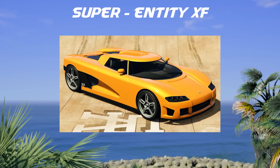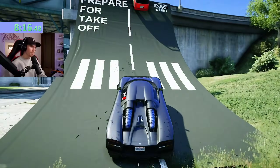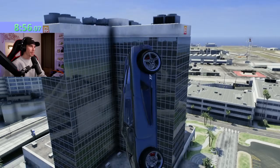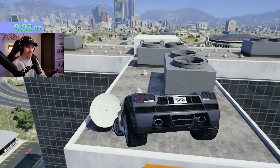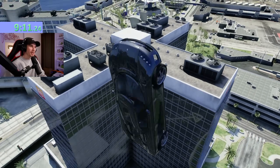In the super category, let's go for the Entity XF, very classic supercar in this game. I was thinking I can go off of this and make it on top of this roof, but I have to land on the white cube in the middle of this X here on the building. We need to land on top of that. If I land anywhere else on the roof, it doesn't count - it has to be straight in the middle.